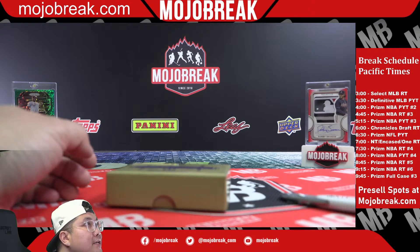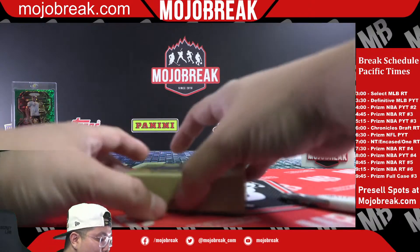Prism PYT number four coming up next — down to the last one. Two, three, four, five, six, seven teams left. We still got the Hawks, Cavaliers, Mavericks, Nuggets, Suns, Kings, and Wizards available. Random teams number five of Prism is ready to go at 4:45 or 8:45, and the 9:15 Prism random still has two spots left.